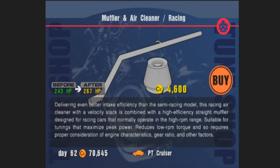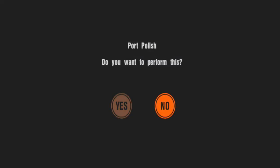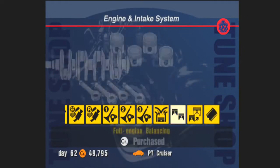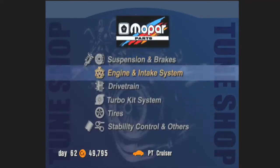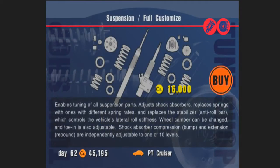Oh wow, 267 horsepower. We'll have the test courses we're racing. 282 with the next upgrade — that's 15 more horsepower, really not worth it I don't think. 295 horsepower — and it would get 310 with stage 3. This is going to be a challenge to win with, I've got to say. I definitely want to get sports brakes. I'm pretty much getting almost everything for this though.